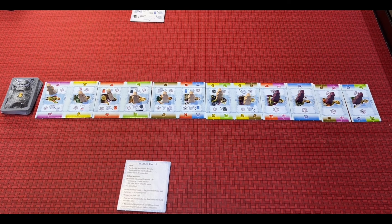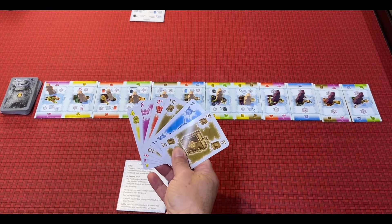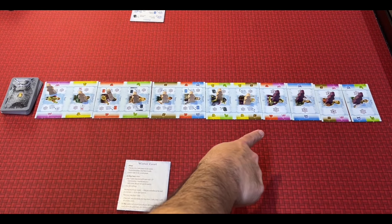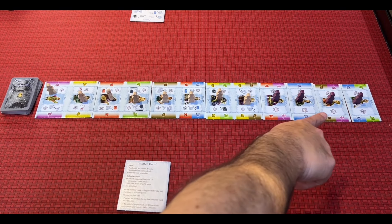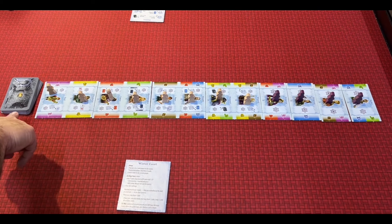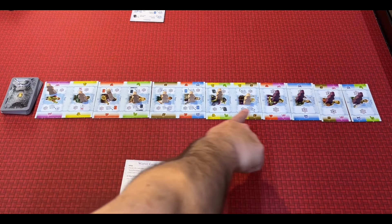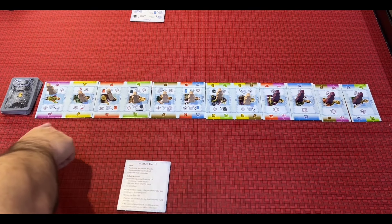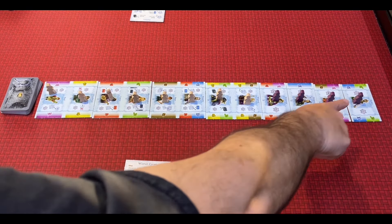Pat's going to be first player and he has five cards to start. I am second player and we'll be starting with these six cards. The way the game works is we're going to play until either someone controls all four of the Royals, which are the purple tiles, or if the draw deck is ever empty, the game will immediately end and we score however many we control. All of these up to here are worth one point, then two, three, four, and five.